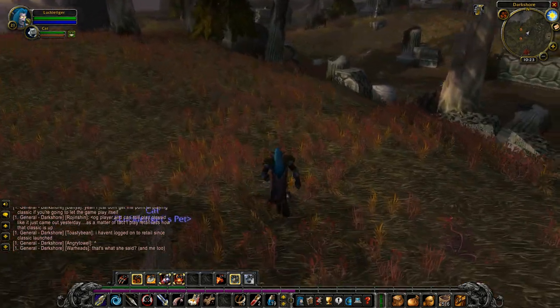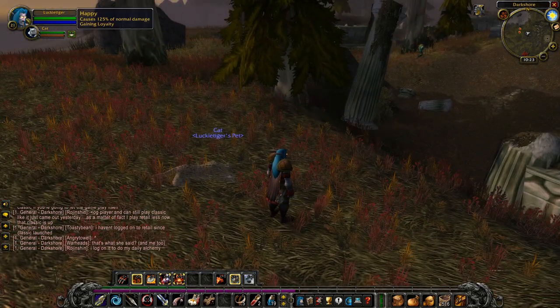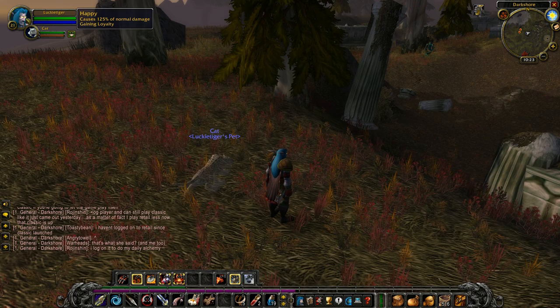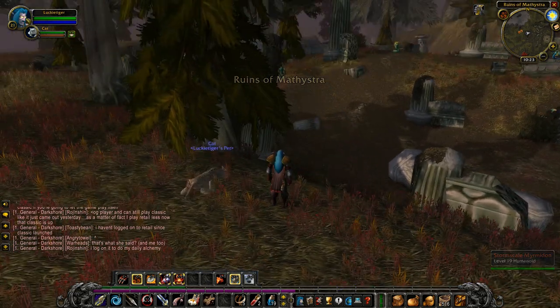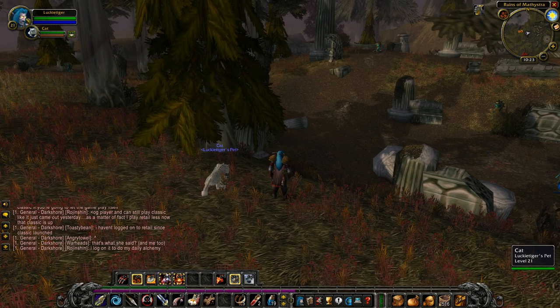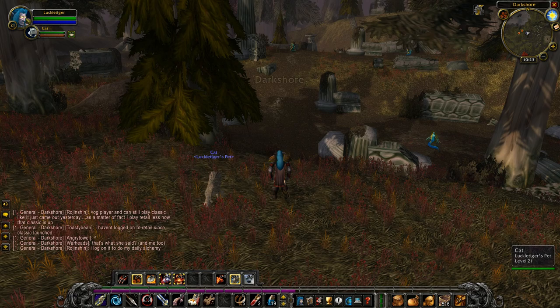Make sure you have meat available for your cat once you get him so you can start feeding him and keep his happiness up to at least content so he doesn't run away. These figurines are scattered throughout the ruins, and the rate of spawning the Ghost Saber is roughly a 20 to 30 percent chance.